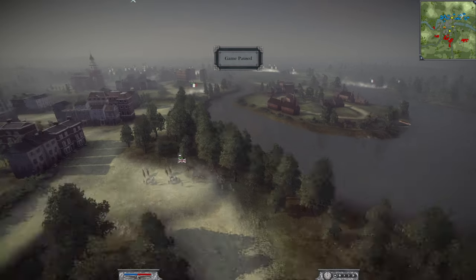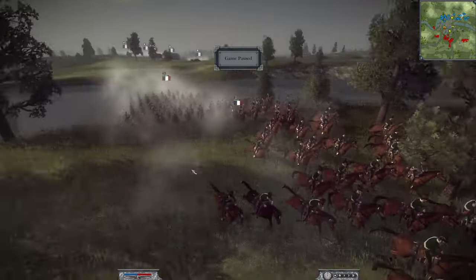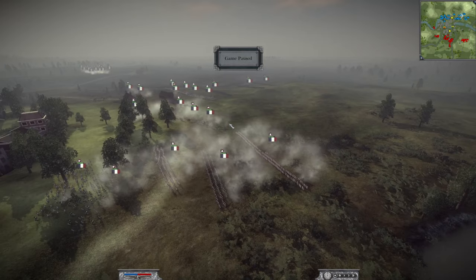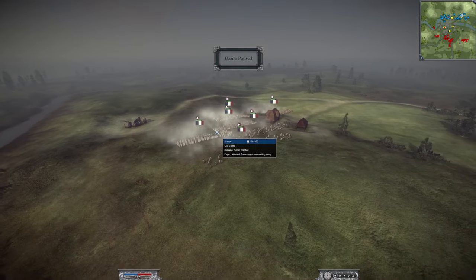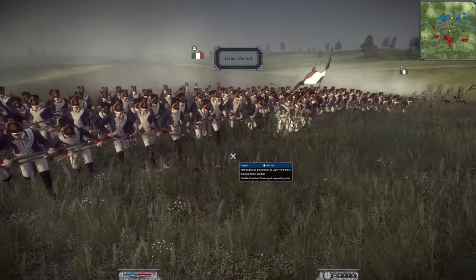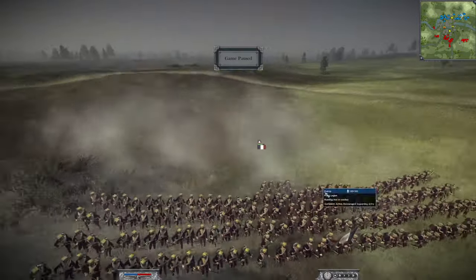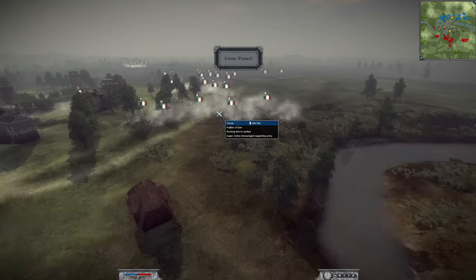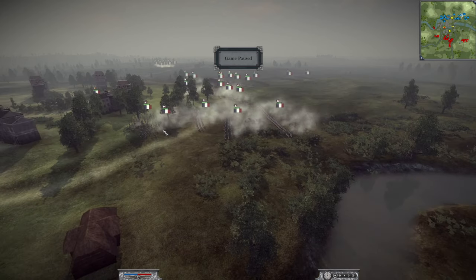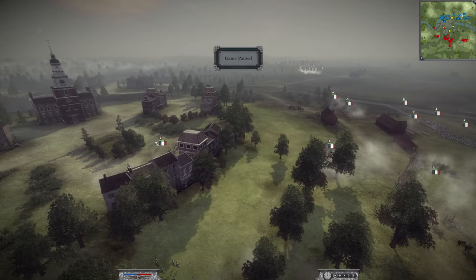Now let's look at Carl's army. He has one guard chasseur à cheval - beautiful unit - two units of standard chasseur à cheval, and two six-inch howitzers. In terms of infantry he has an Old Guard, a Young Guard, the 18th Infantry Regiment called 'The Brave' which is a unique unit, a Polish Legion, four Swiss foot, one fusilier of the line, four voltigueurs, and he is led by a standard general.